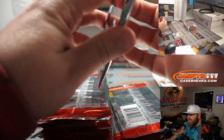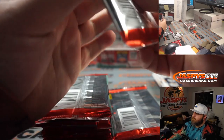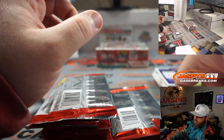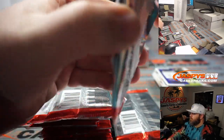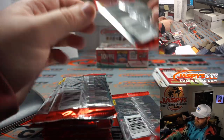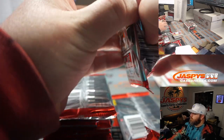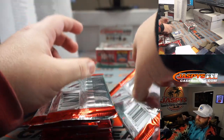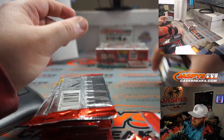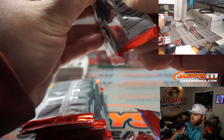I'm going to say rookie ticket stub auto coming out of this one. I want to go quarterback — actually I'm going to say wide receiver or running back, that's what I'm going to go with. If we hit acetate, that counts. Much better.